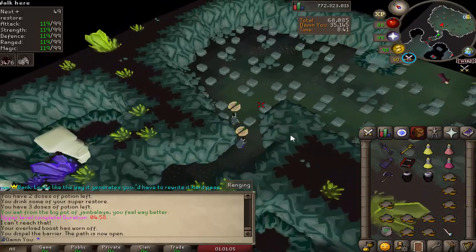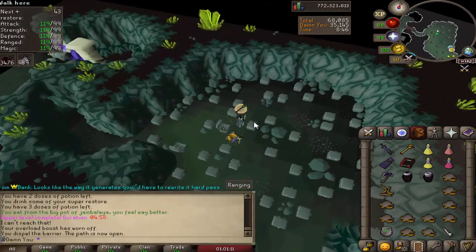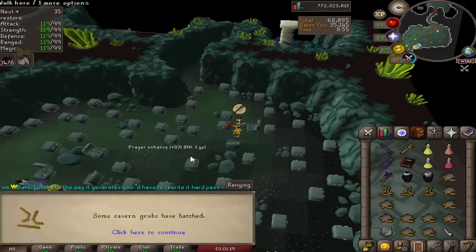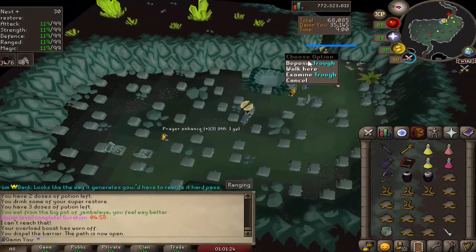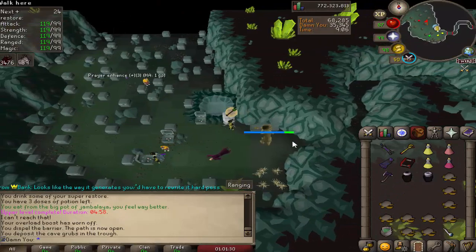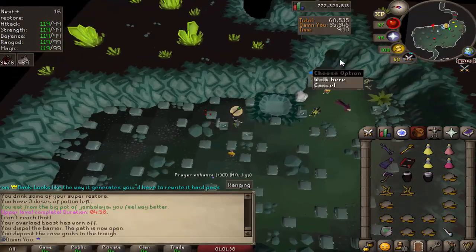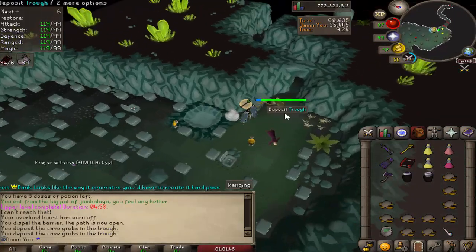Next room — you need a thieving level; the higher the better. If you don't have any thieving hopefully your teammate does. What you're doing is collecting worms randomly, then using them on the trough. Eventually the green bar will go full and the grub will take a nap and the path won't be blocked anymore — basically like Snorlax, you feed it and then it moves.